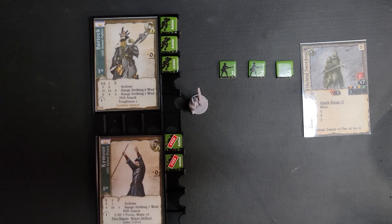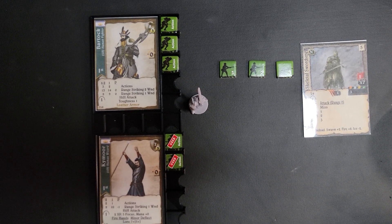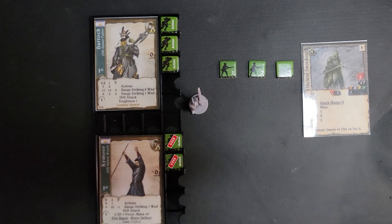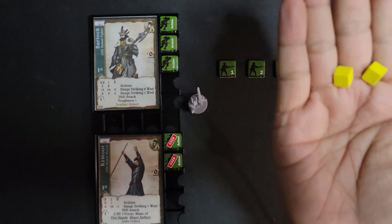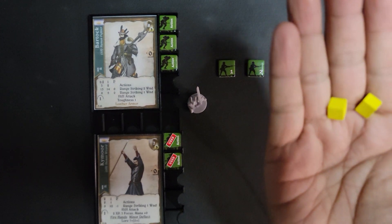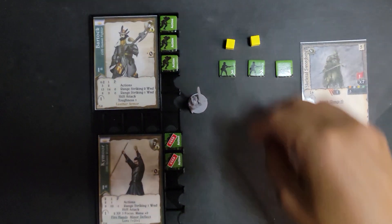For those of you familiar with Warfighter, vulns are similar to the way suppressions work in modern and World War II Warfighter games — they're essentially penalties that aren't necessarily wounds, but are very crippling if you let them go on for too long. I'm going to use these yellow cubes to represent vulns, and they are essentially a plus two, plus one bonus for whoever's trying to hit and penetrate anybody that those counters are on.